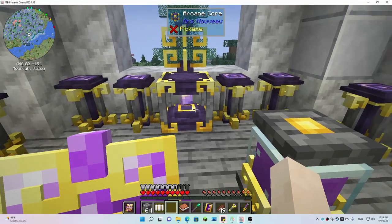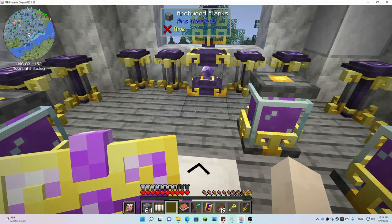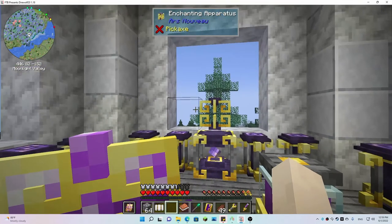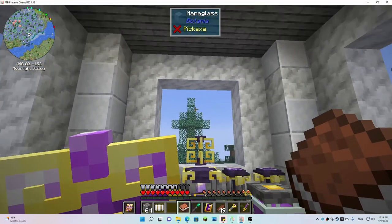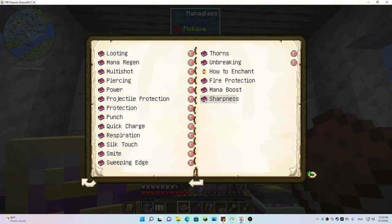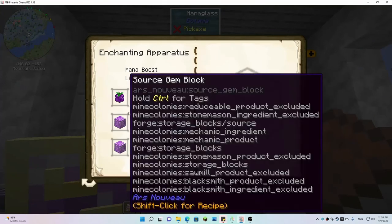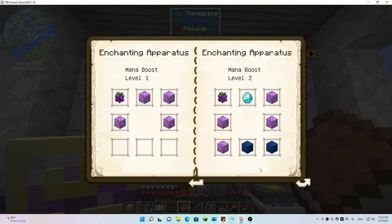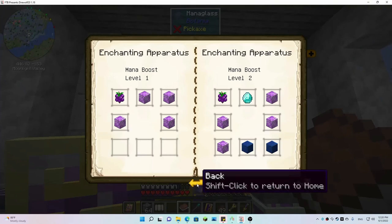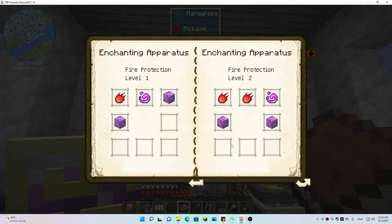I was worried about having an enchanting setup — I don't have any books or the Botania pylons. But I was reading in my book and you can enchant with the enchanting apparatus. It has all of these enchantments that you can apply purely using source and items. I was able to put Mana Boost on all my armor. I only did tier two since tier three isn't much different, and I didn't want to over-invest since this armor is going to be replaced — it won't retain enchantments.